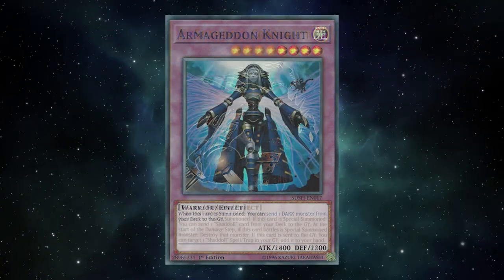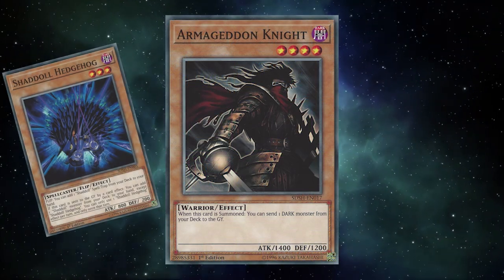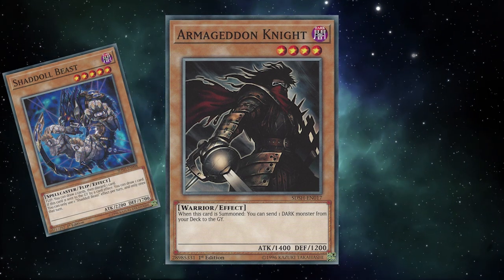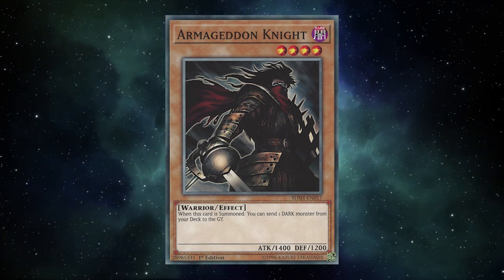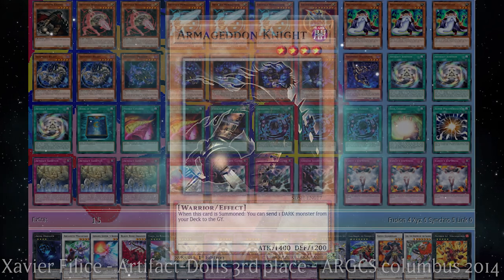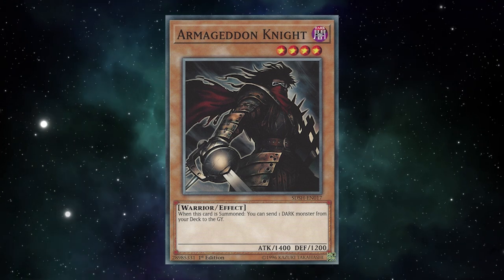Infernity was a top contender in that format, and while it was one of Armageddon Knight's homes for a time, it wouldn't be the last. The release of Duelist Alliance would see it played in Shaddoll, being an extra copy of Foolish Burial on Legs that could tutor any of the Shaddoll graveyard effects. Normal summoning Armageddon Knight could be a Stratos for a Shaddoll by sending Hedgehog, a substitute Breaker the Magical Warrior by sending Dragon to pop a Spell or Trap, an Upstart on Legs by sending Shaddoll Beast, or setting up Falco for Synchro plays. Even with the release of Mathematician, Armageddon Knight was still often a one-off, able to send the higher level Darks when needed.